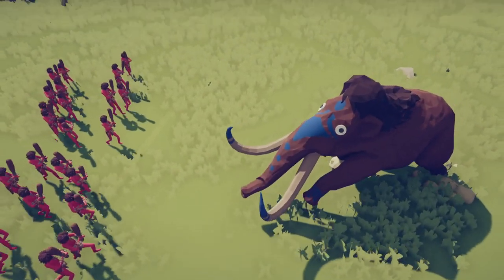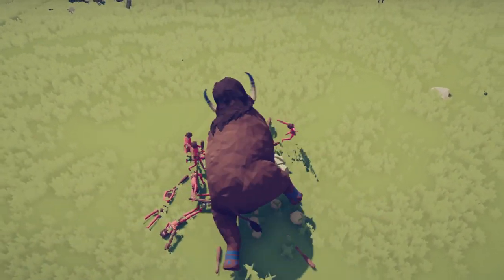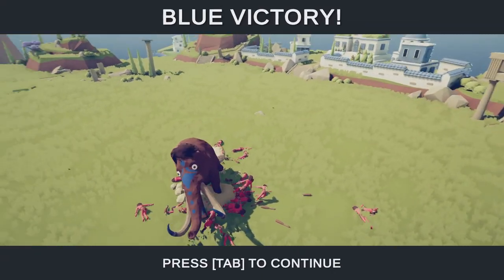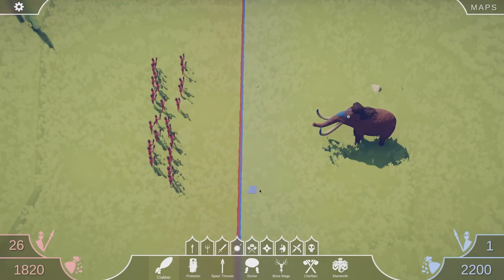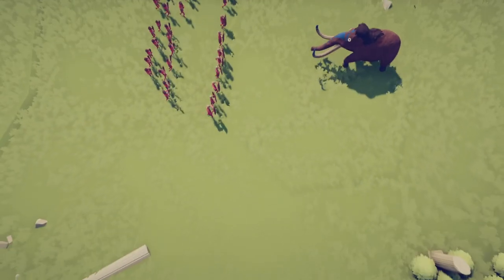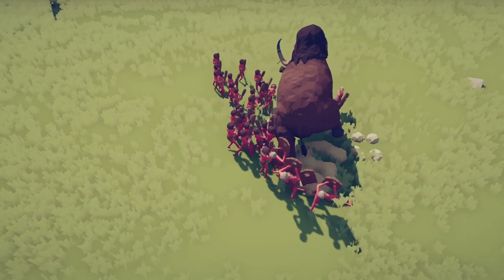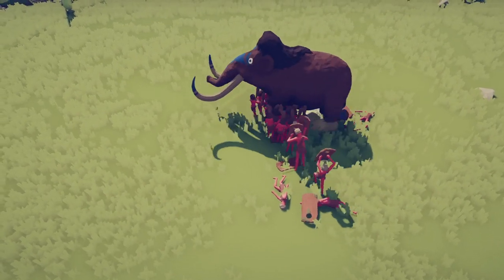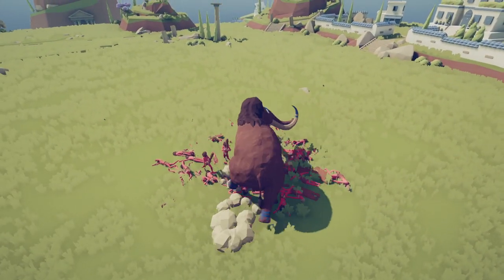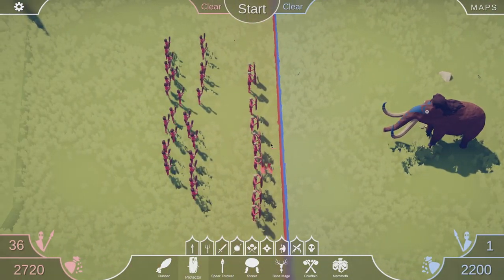The mammoth is lumbering forward and they've actually got into a fight this time. The mammoth stands a chance, doing some sort of weird sit-down belly crush on all the guys — and the mammoth has won! What if we put a bunch of protectors along the front, basically people with bits of wood thinking it's a shield? It doesn't slow the mammoth down whatsoever, and the mammoth wins that one too.